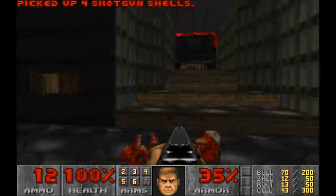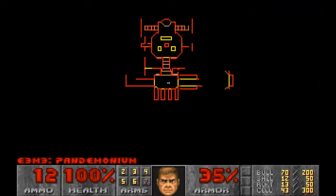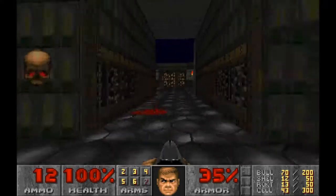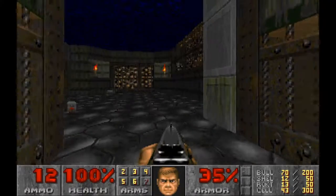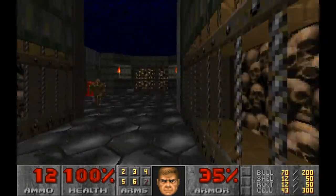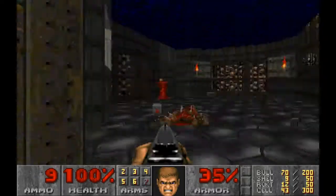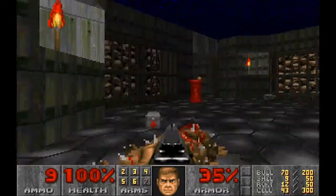So when you enter the level, there's basically three ways to go: to the left, straight ahead, and to the right. I do like going around anti-clockwise because there's a secret here with a backpack. So I do want to grab that first of all — hopefully get a little bit more ammo, considering I'm so low on ammo at the moment.